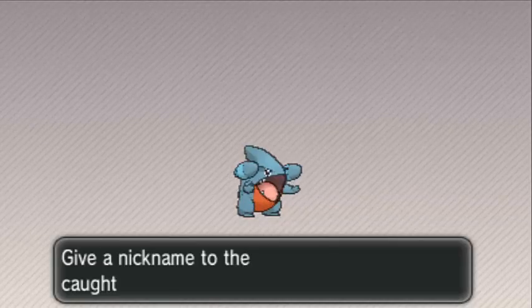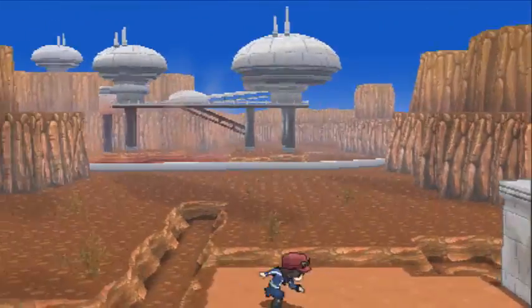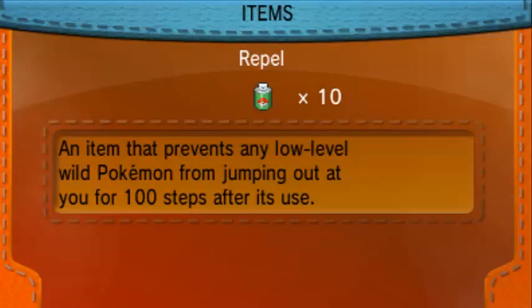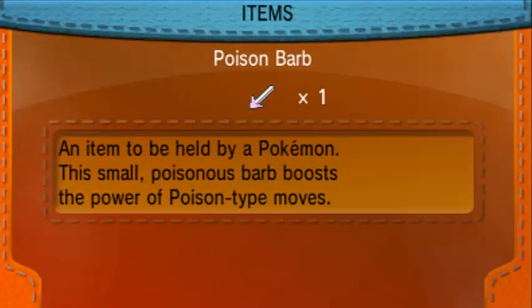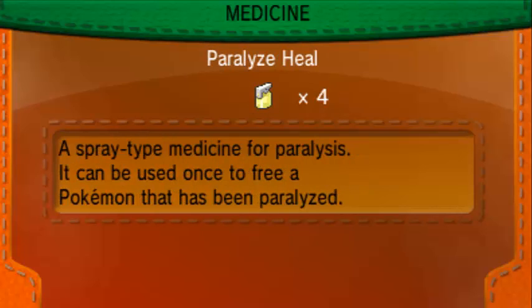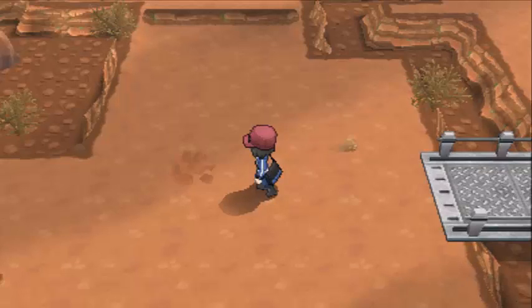Pokedex entry: Gible is Dragon/Ground type, which is weak to Ice and Fairy, and takes neutral damage from Grass and Water type attacks. Another Pokemon is coming - I hope it's a Trapinch, which is also pretty rare here. I'm going to restore my Clawitzer first.